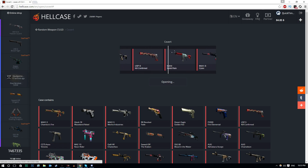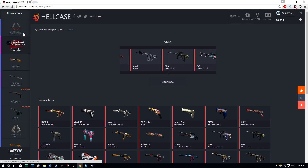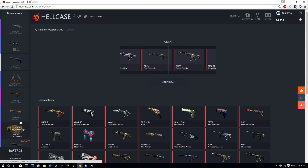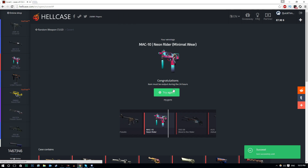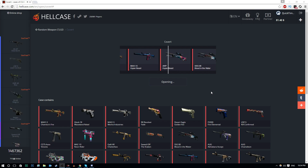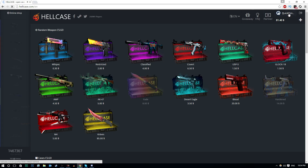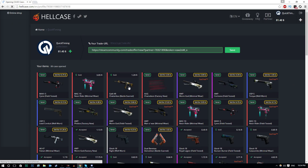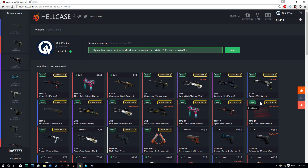By the way, if you're wondering what's on the left-hand side, it's all the cases that other people have opened at the same time. Neon Rider — don't really want it, so I'll sell that back. I'll open one more and then check out what I can sell to open the actual knife case. Another Cyrex — awesome, $6.75! Let's go back to the page where I can sell some of these skins.